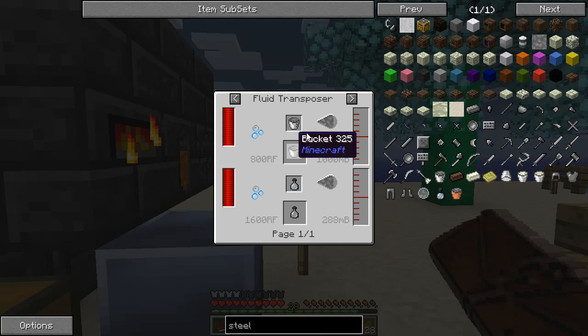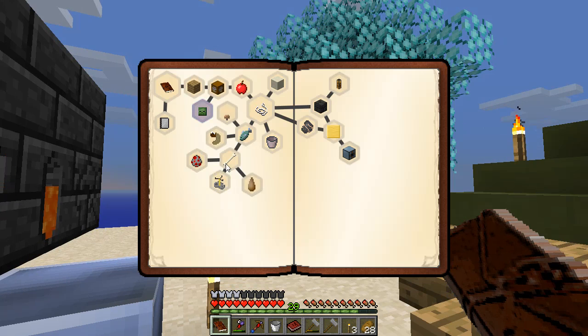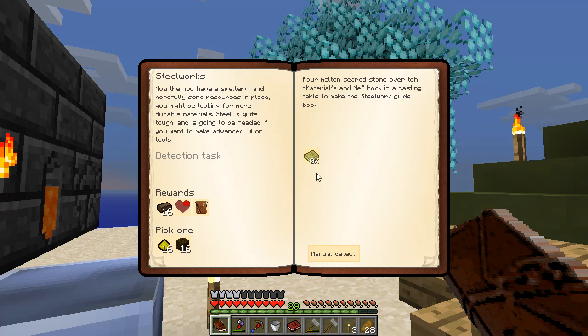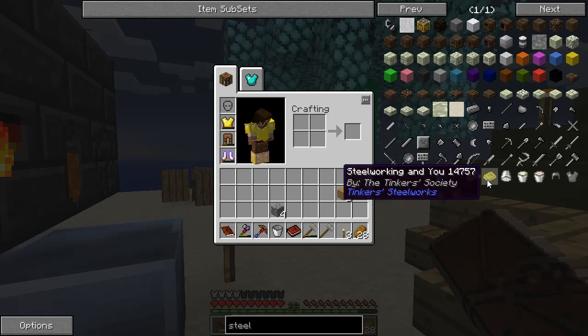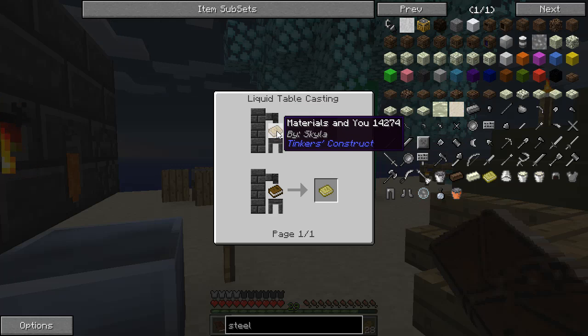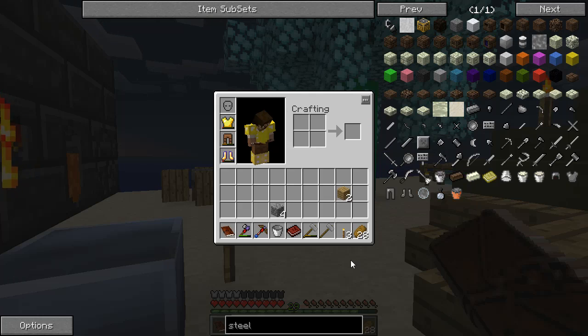To get steel, I need to have molten steel. Fortunately, there is a quest that talks about steel-powered flight. I need to get the Steelworking and You book, which is this book right here. I can see that this can be crafted by taking some seared stone and pouring it over materials — the Materials and You book, or just a regular book — and that will get me that.